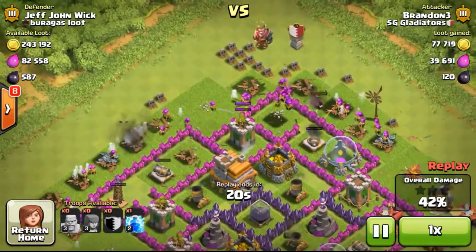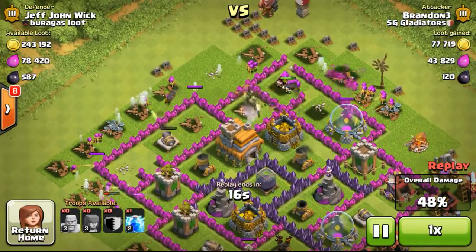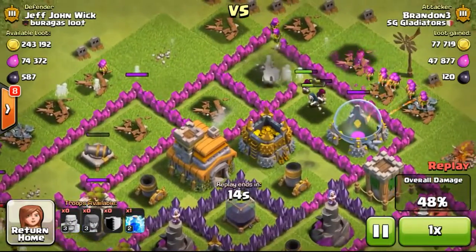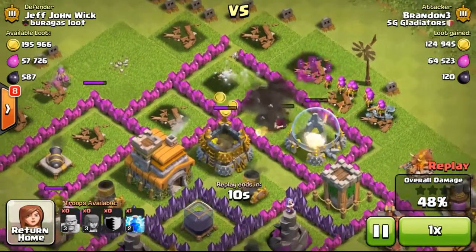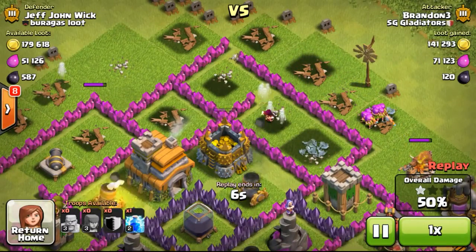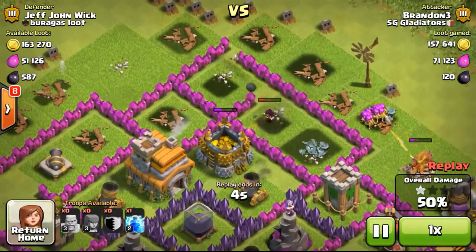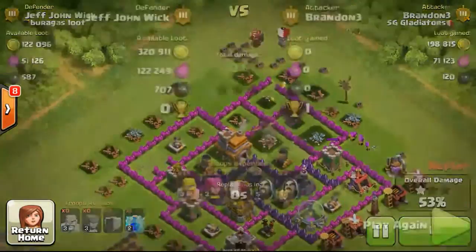They had 243,000 gold, so I was trying to break my way into the base, hoping my troops could get the gold storage. Focusing on the wizards — my wizards have gone in and are taking out the gold storage while the elixir storage also went down, eventually getting me the one star. Definitely a win, with the gold storage going down and stealing all the gold from it.